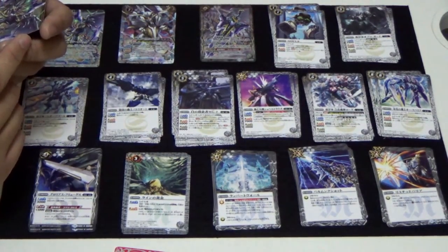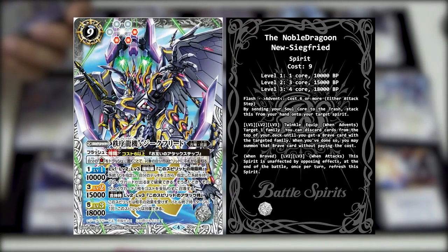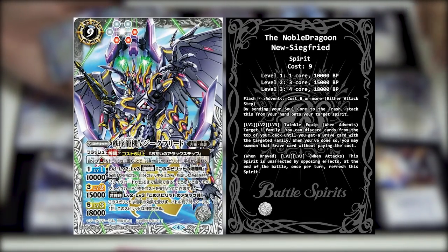This is the Noble Dragoon, New Siegfried. This new is not just for show because first of all it's a nine cost, and it has the Flash Advent skill. The requirement is cost six and above. Advent is during either attack step - by trashing your soul core from a spirit, you can put this spirit onto that target spirit face up on top. In layman terms, it's basically Duel Masters evolution.